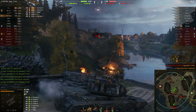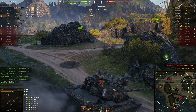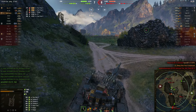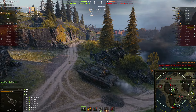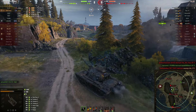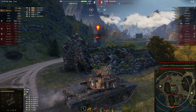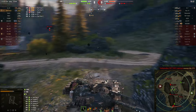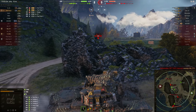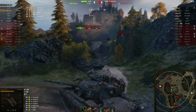The Char Futur was caught looking the wrong direction, maybe reloading or distracted by our other friend here in the 277. TB Ray's is now looking for his next victim as our other friend, No-No-No-Joe, aka Noah, goes off and gets himself killed to the TVP. Oh well, no big deal. TB Ray's is going to poke around the corner here, see if he can get a shot at that 277. Hopefully nothing back there like the K91 wants to shoot him, but something tells me that K91 is not there anymore.